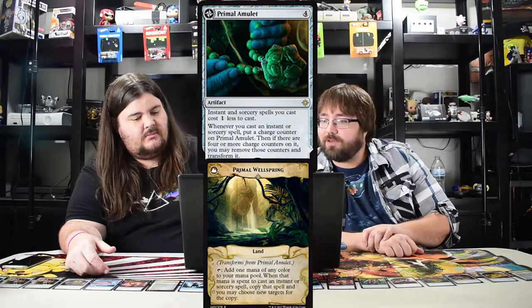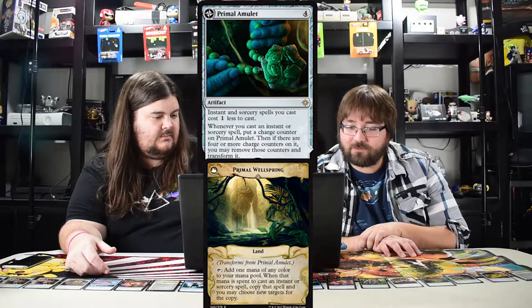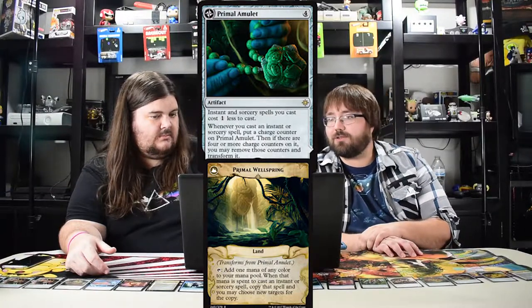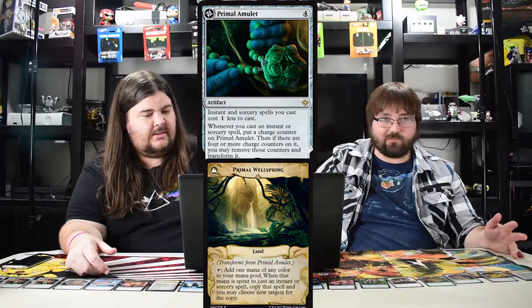Primal Amulet costs four — instant and sorcery spells cost one less to cast. Whenever you cast one put a charge counter on it, and if there are four or more, flip it. Flipped, it adds one mana of any color when you cast instants or sorceries and copies that spell. It could be used in standard in a fun deck. It'll be busted in Commander. Terrible in limited. If you get a foil one put it in your EDH deck — you'll win.